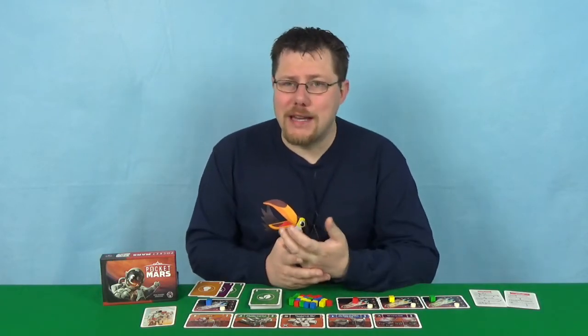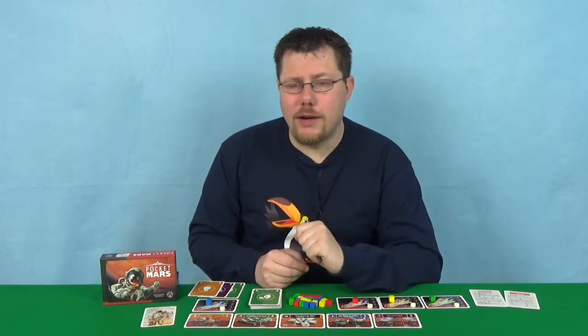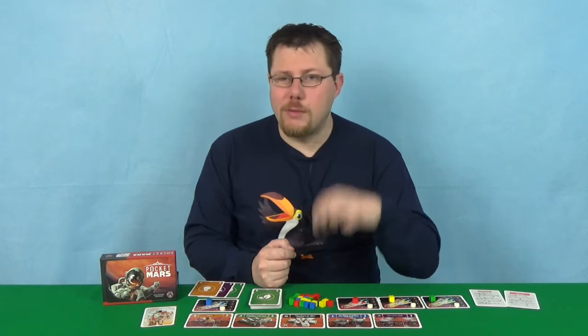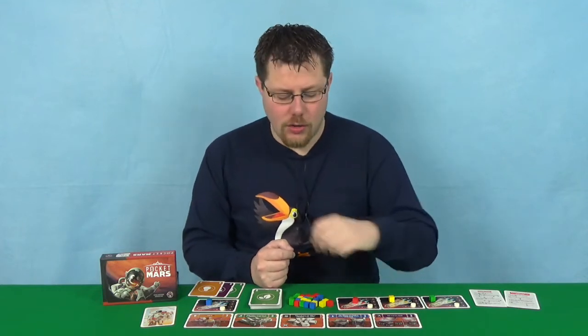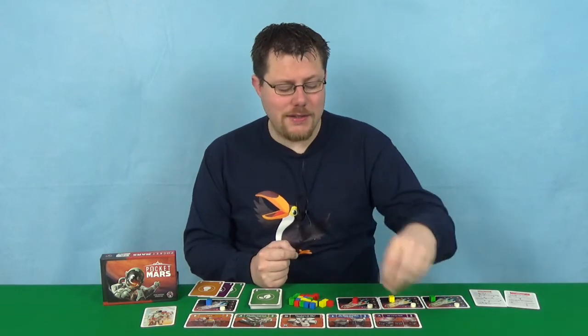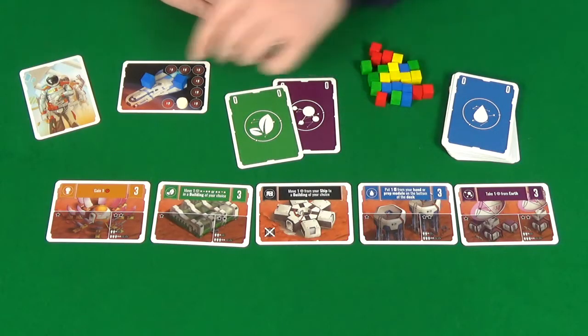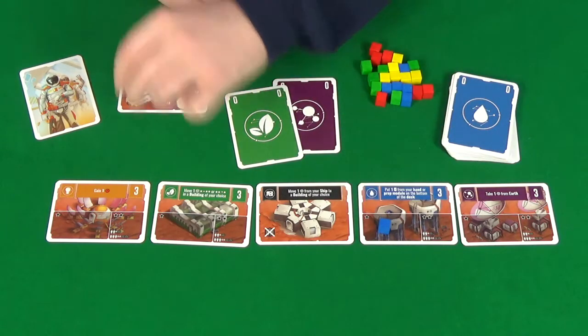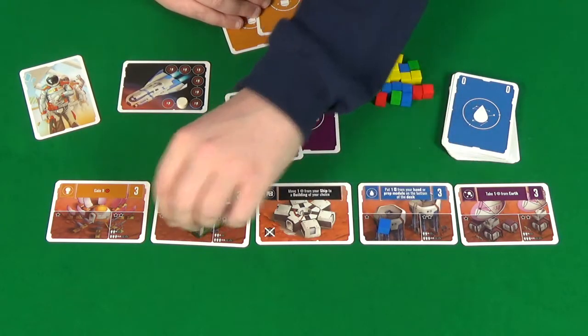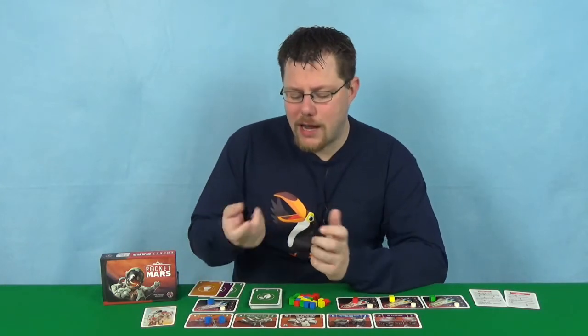Overall, what this game comes down to is cube pushing — it's all just about moving cubes around. Your cubes represent colonists, and your main way of scoring points is by having your colonists moved from Earth, which is the main supply, to your ship, and then from your ship to one of the buildings on Mars. Depending on the location in the building will depend on how many points you get.